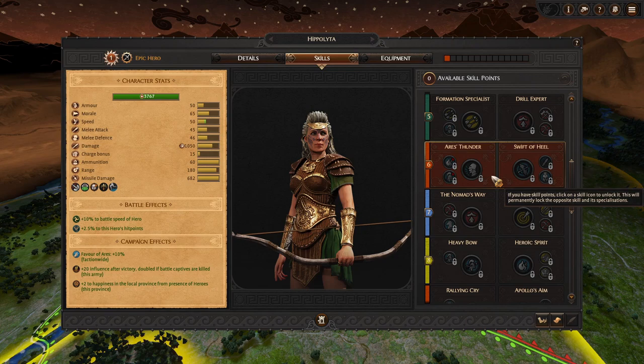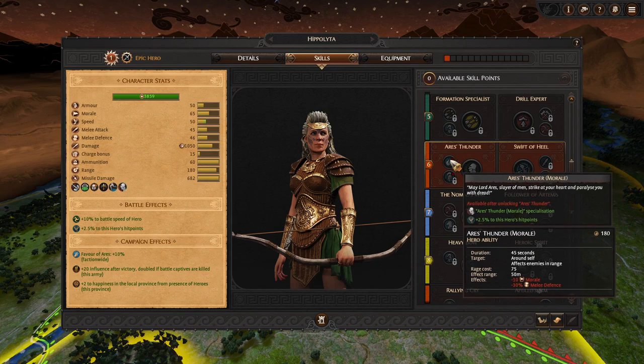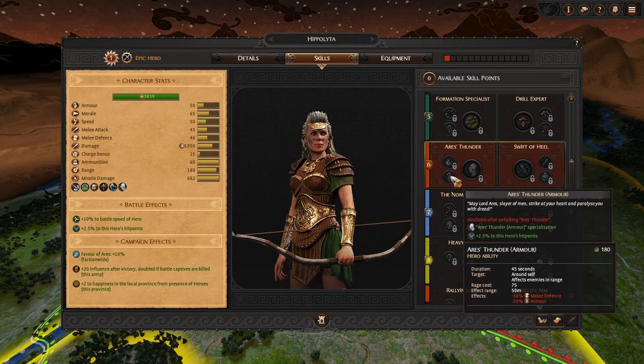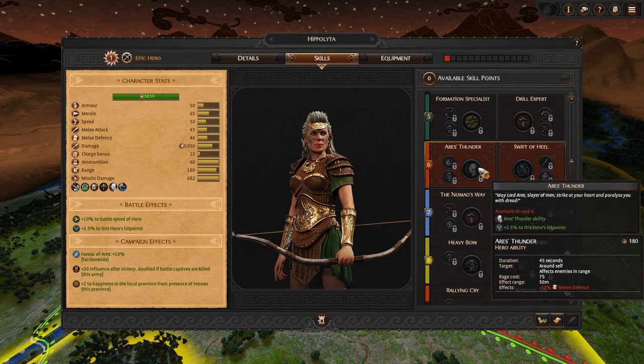Moving on, we have Aries Thunder versus Swift of Heal. For Aries Thunder, we have an ability that costs 75 rage. It will affect all enemies around us — not ourselves — basically providing a debuff to enemies in terms of 30% melee defense. That can be upgraded to contain additional morale penalties or additional armor penalties. Pretty good debuff if we get into the thick of things.